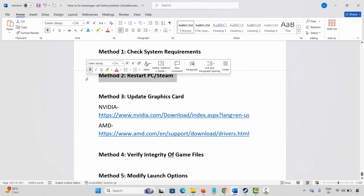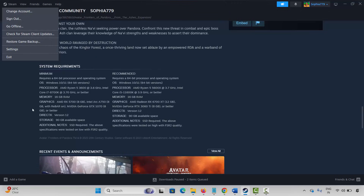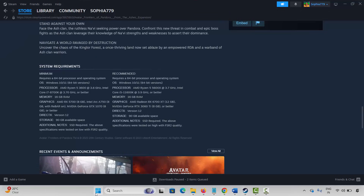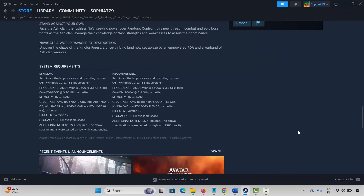The next method is to restart your PC as well as Steam. Steam users, click on the Steam option then click on Exit. After that click on the Windows icon, click on Power, then select Restart. This will restart your PC as well as Steam. Once your PC restarts, try to play the game and check.